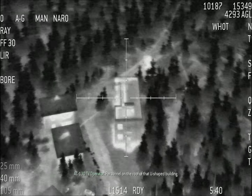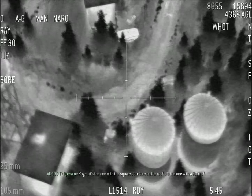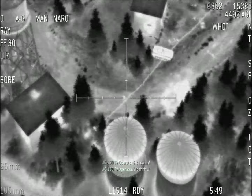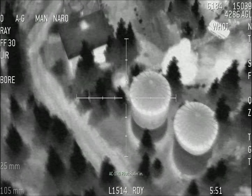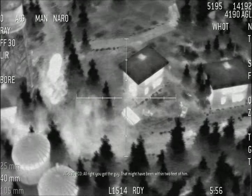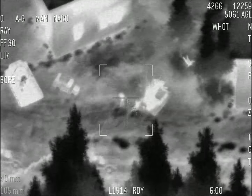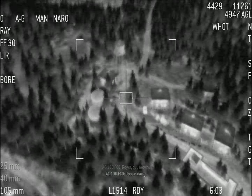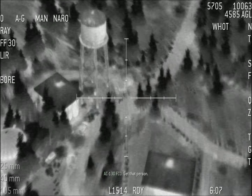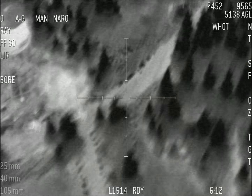Personnel on the roof of that U-shaped building. It's one of the square structures — the one with the flat roof. Go! Moving in. You got him. Got the guy — might have been within two feet of him. Guy moving. Oopsie daisy. Get that person. There you go. That guy went flying.